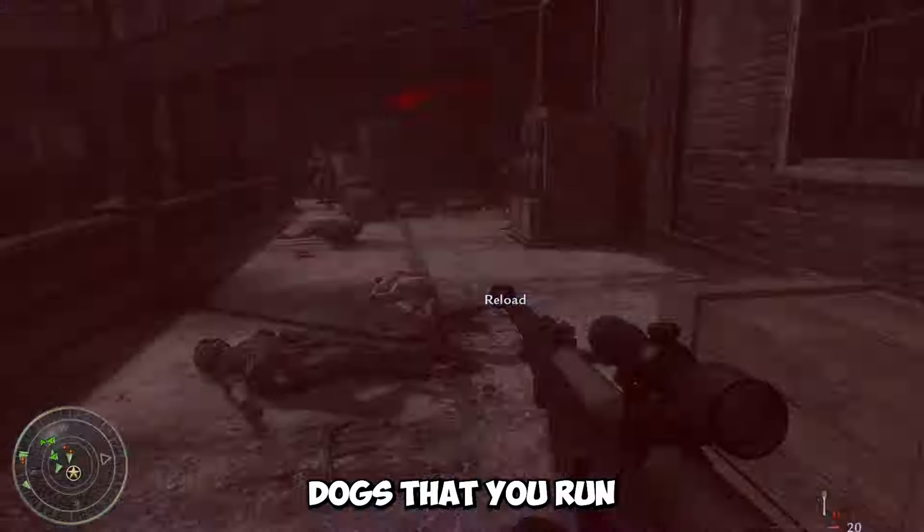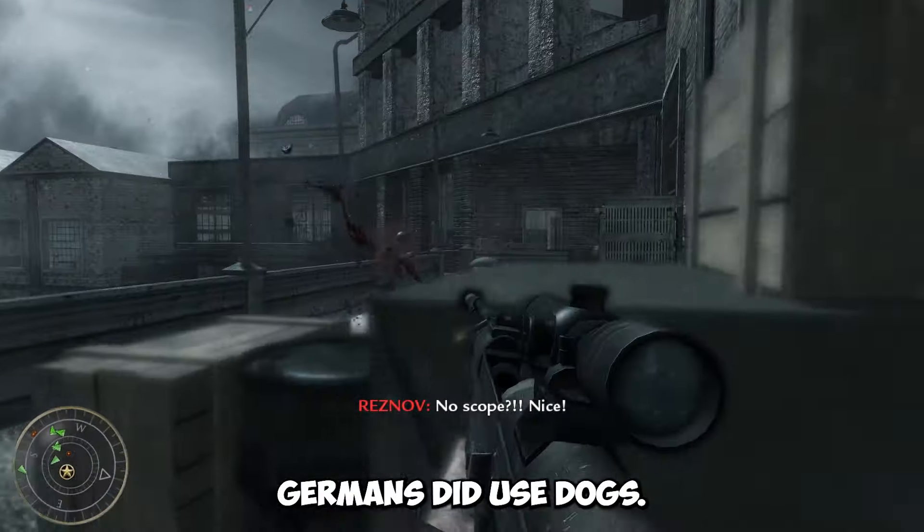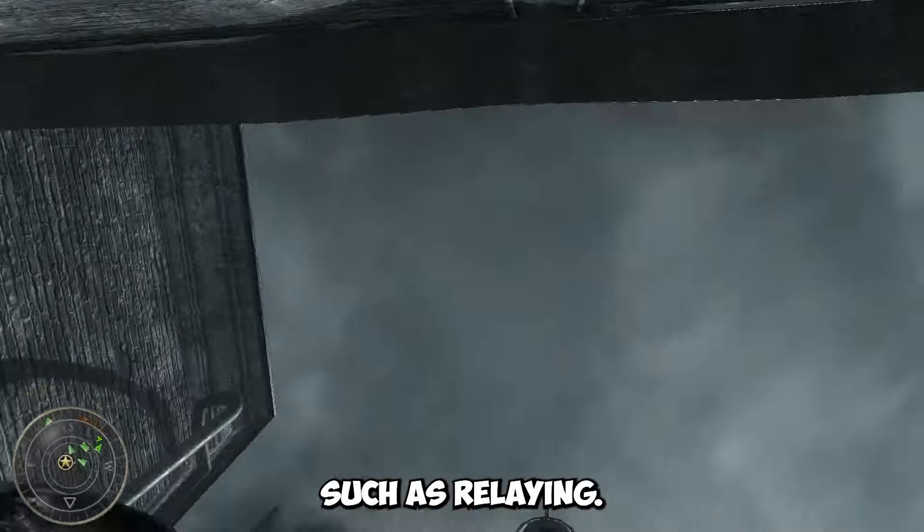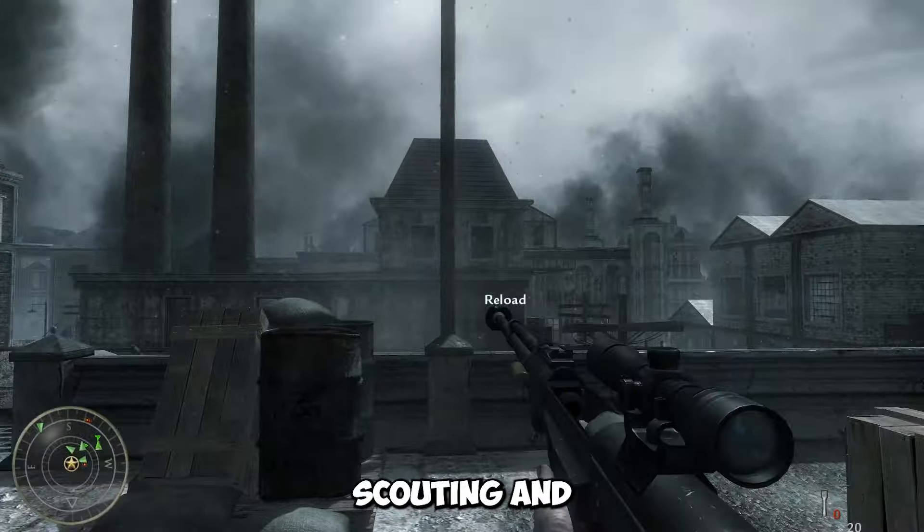As for the attack dogs you encounter pretty often throughout the campaign — Germans did use dogs. However, they weren't used in the way you see here, with them being let loose and made to run straight toward and bite the enemy. Instead, they were used for more auxiliary roles such as relaying messages, detecting things, and scouting.